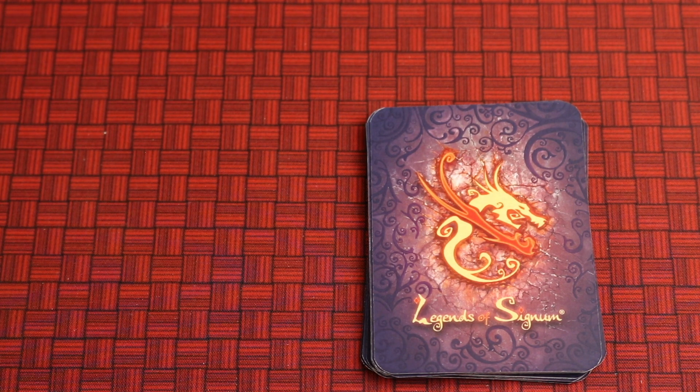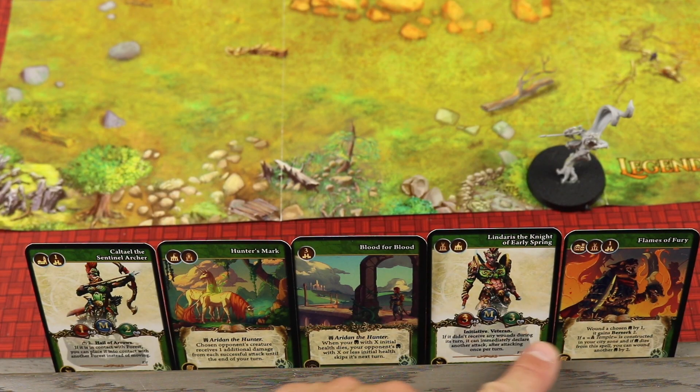The first phase is the turn start phase, where you simply take a card off the top of your deck and add it to your hand. After drawing, you check to make sure you don't have more than 10 cards, because that's the hand limit.